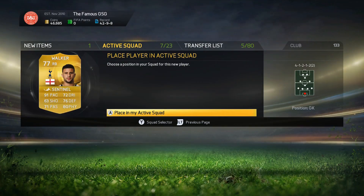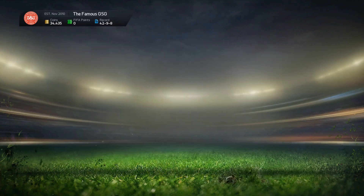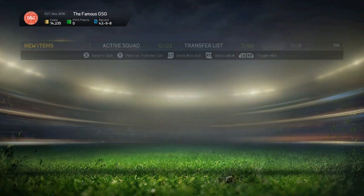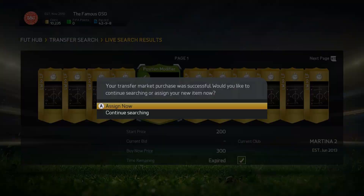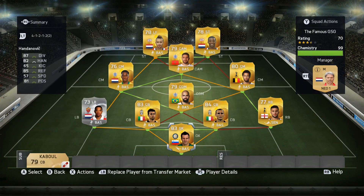I decided to try out Depay as a striker, get Wijnaldum to link up with him, a few Premier League players, a five-star skill player, and then some Serie A players for the defense. We get Kylini, Emanuelson, Basakli, and a 4-1-2-1-2 position. We'll pick up Handanovic, get a position modifier for Depay, and a manager just to get the most chemistry out of him possible — that would pretty much make up the squad.